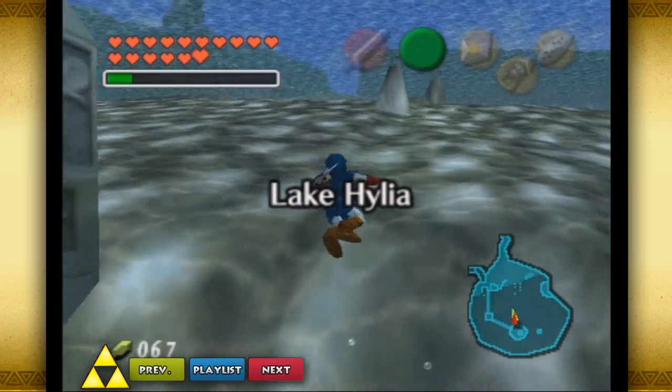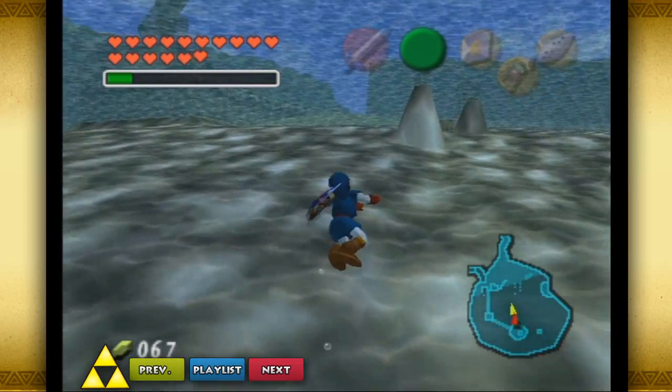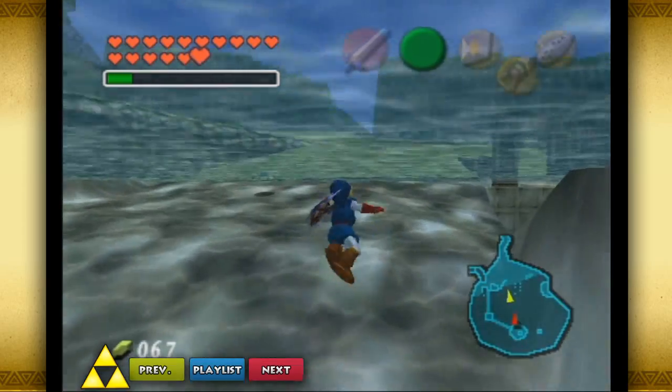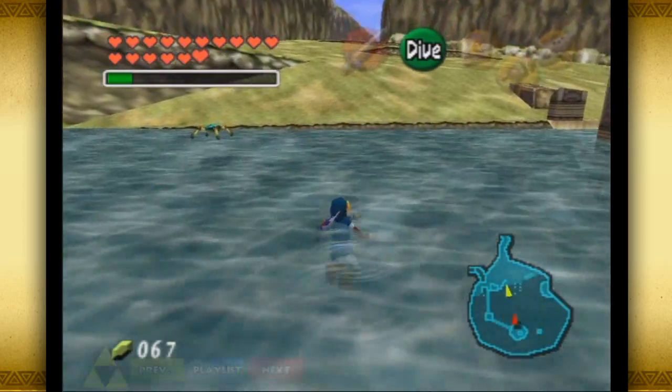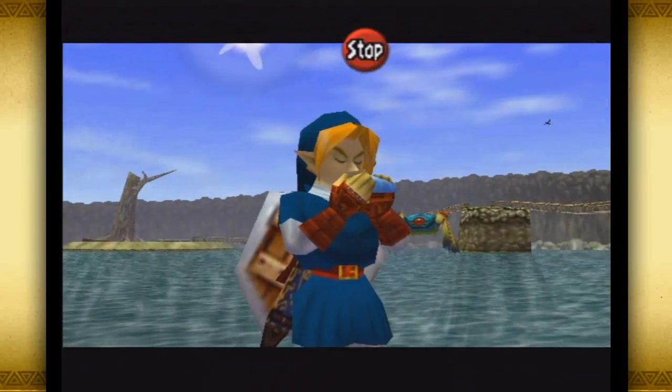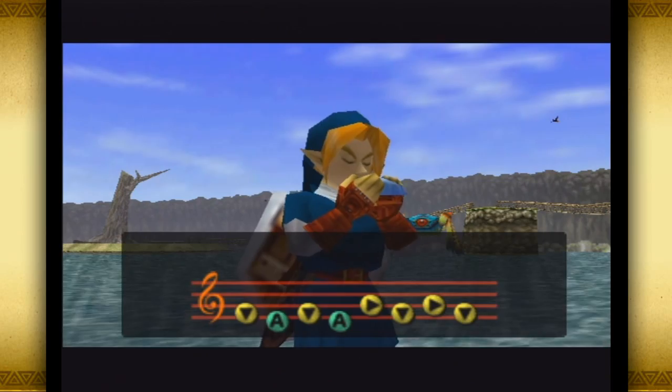Hello and welcome back to Recruiting Master Quest. This is going to be the video that summarizes the collecting of Skulltulas throughout Hyrule as adult, up to the Shadow Temple, and the Bottom of the Well as child.